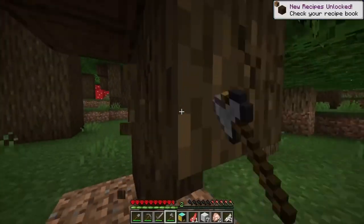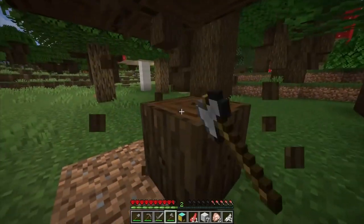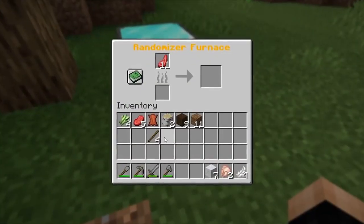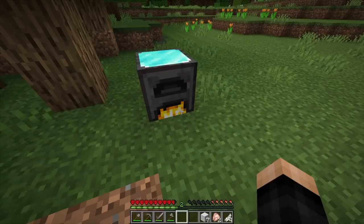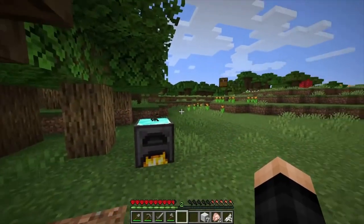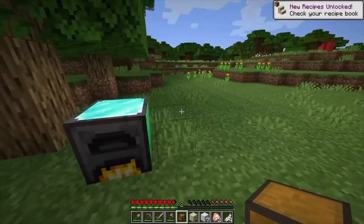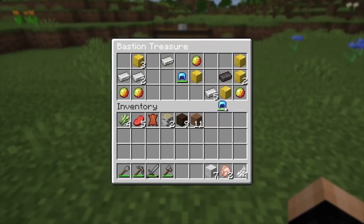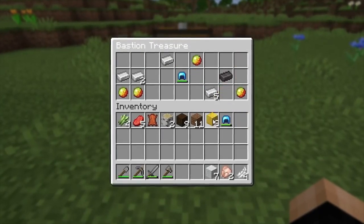Cooking food might be hard because the randomizer furnace is just going to give me a random item. Let me show it off right now — if we put four sticks in we're going to get any item in the game. Wait, a chest? Oh my gosh! Bastion treasure and a cut stand — so nice!